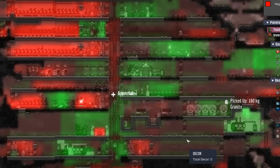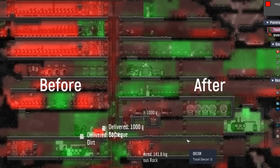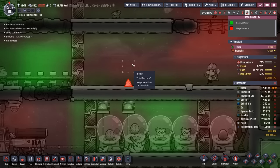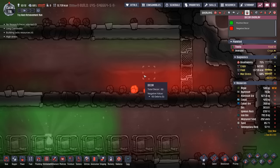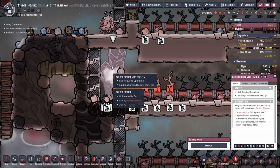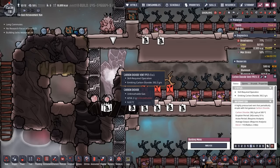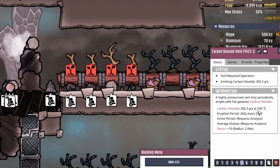A lot of the sweep commands have been completed. It is a little bit better because debris naturally causes a minus to decor in a two-tile radius, so when you have a spot like this it becomes minus 50 pretty quick. And I've completely miscalculated where this carbon dioxide vent was going to be stifled — it is emitting 392.3 grams worth of 500-degree carbon dioxide.